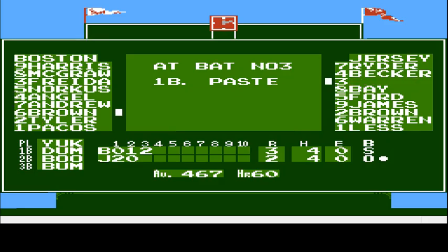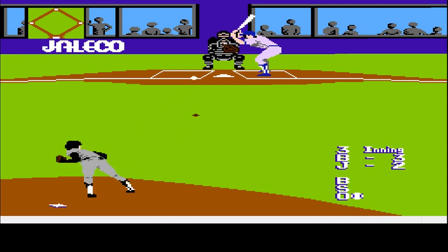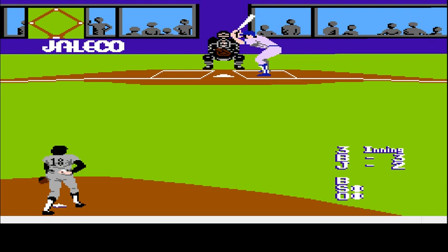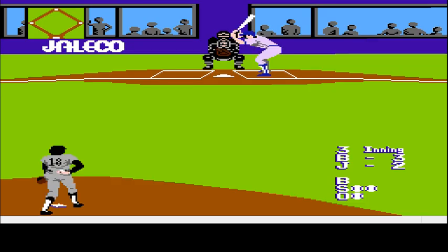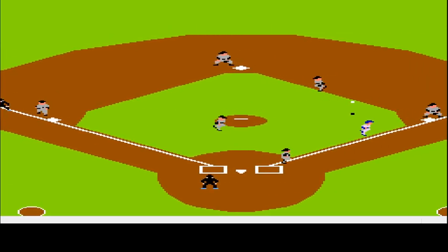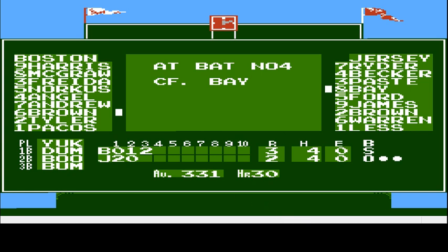Let's take one more at-bat with Paste before we call it a day — the legend himself: .467, 60 home runs, no RBIs listed but I'm sure he has a lot. As Reagan calls that foul ball — he's only hitting it backwards, so that's not going very well. He struck out last time too. Wow, look at that bounce. All right, hope you enjoyed it, and we'll have another one up real soon.